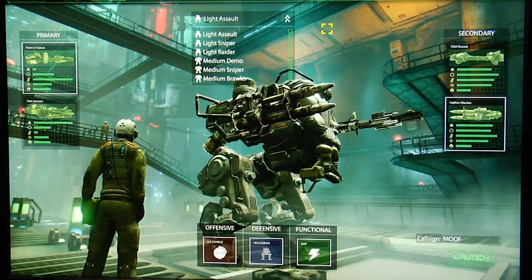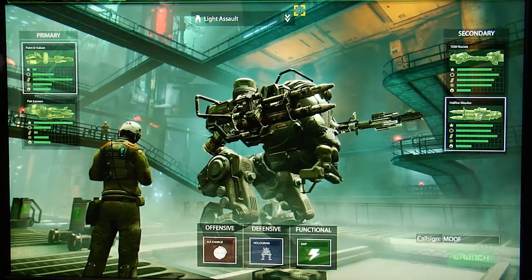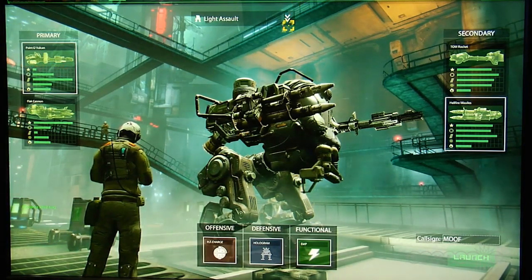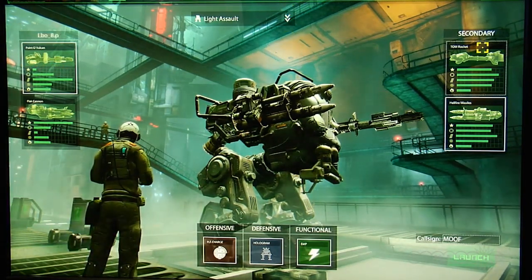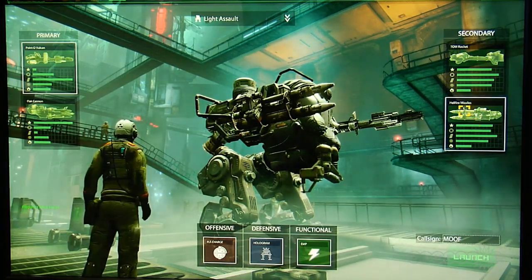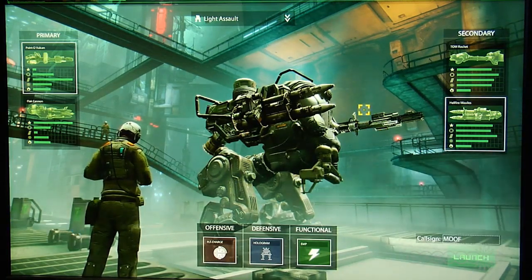They're pretty self-explanatory, like assault — we've given you some Vulcan cannons and flak cannons, the analog would be like a machine gun or a shotgun. They're mech weapons, they're a lot bigger. The Tow Rocket is a dumbfire missile but it's very powerful. Hellfire are like lock-on missiles. Basically what the player sees here are the choices they have for their loadouts. They can select what they want to use and see what special items they have down at the bottom of the screen.